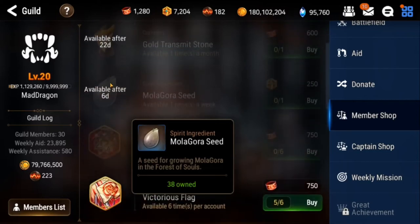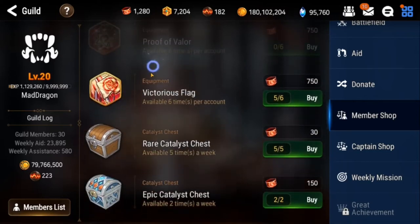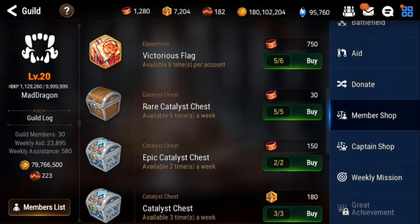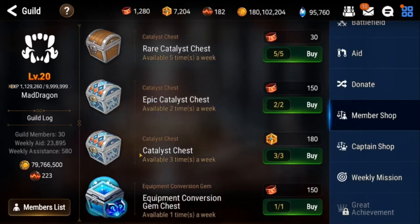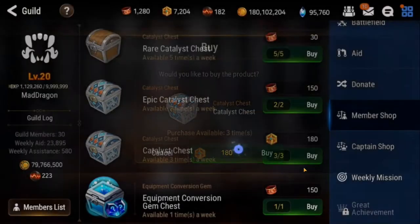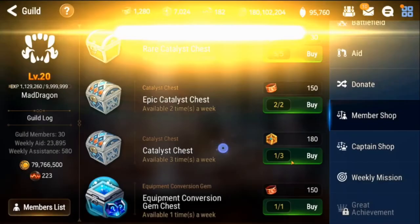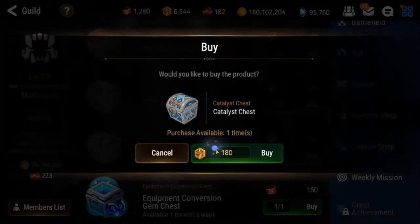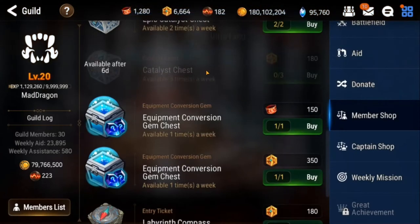I also like to donate proof of courage to make sure I get some of these ribbons. Those ribbons are really important because from the member shop with ribbons, you can actually buy transmit stones. These reset once a month, so make sure you pick those up. You can also buy proof of valor, which is another artifact that is really good. I also like to buy these catalyst chests - you can actually get an epic catalyst to drop from these, so it's definitely worth it.